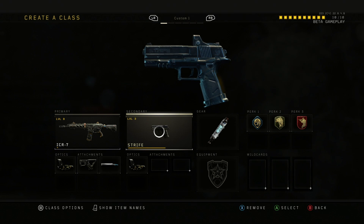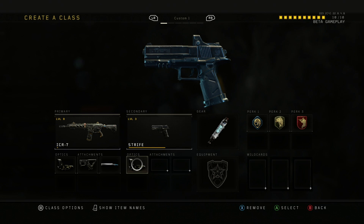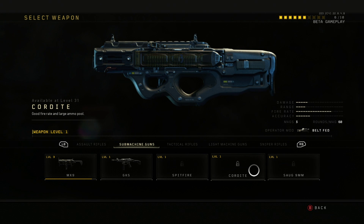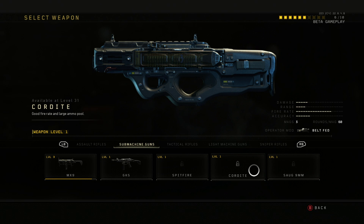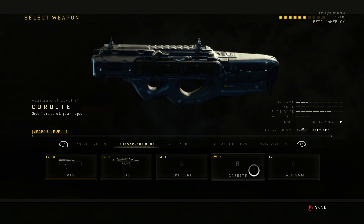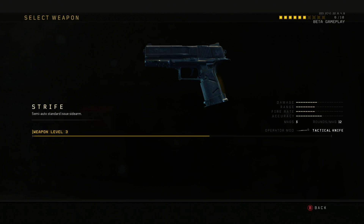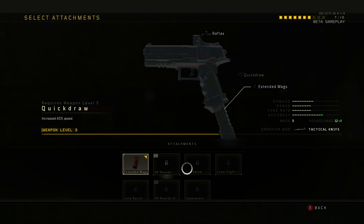Moving on to the STRF, and we also have the revolver and shotguns. For the STRF I just added a reflex sight to help with aiming. The next loadout features a weapon that really reminded me of the suppressed weapon from the Black Ops 2 campaign mission in that floating city looking for Karma. I absolutely loved that weapon. For this one I added an extended mag and a reflex sight.